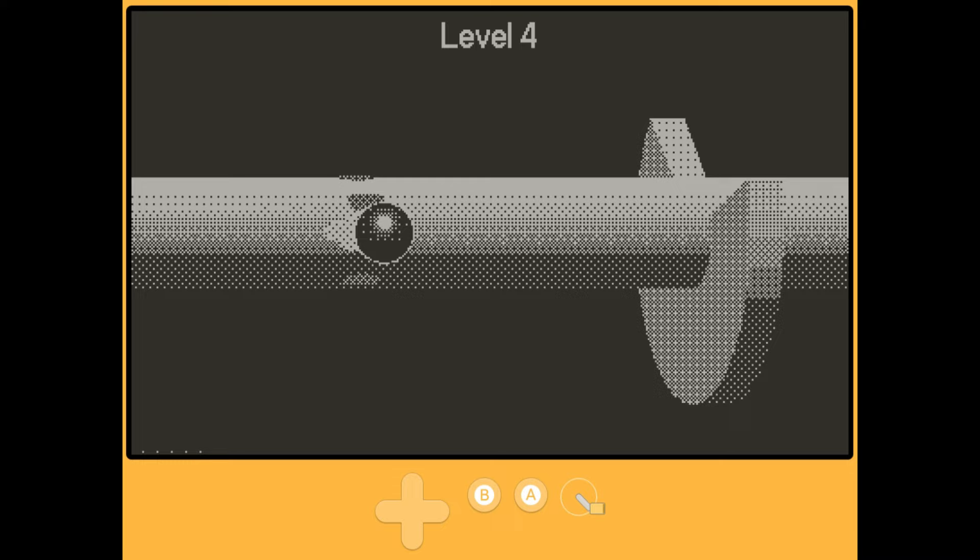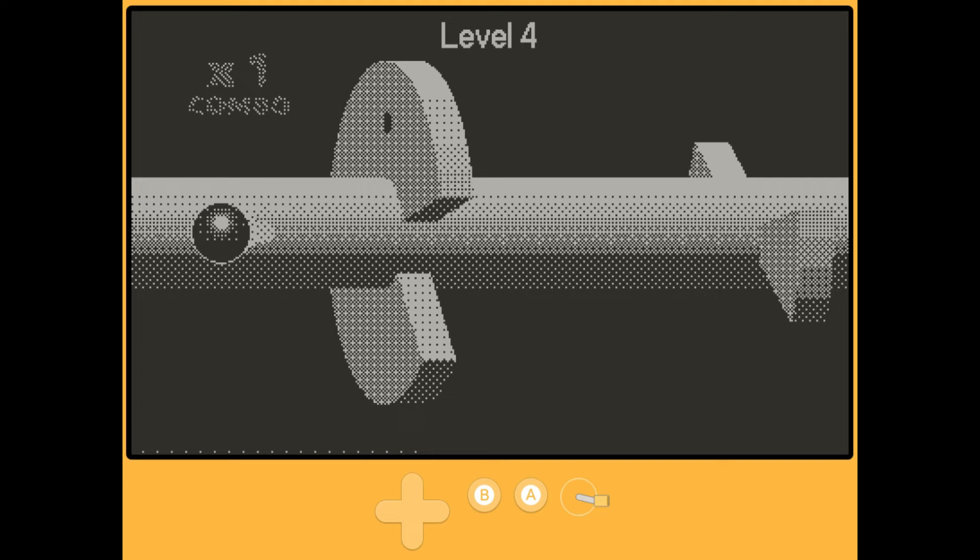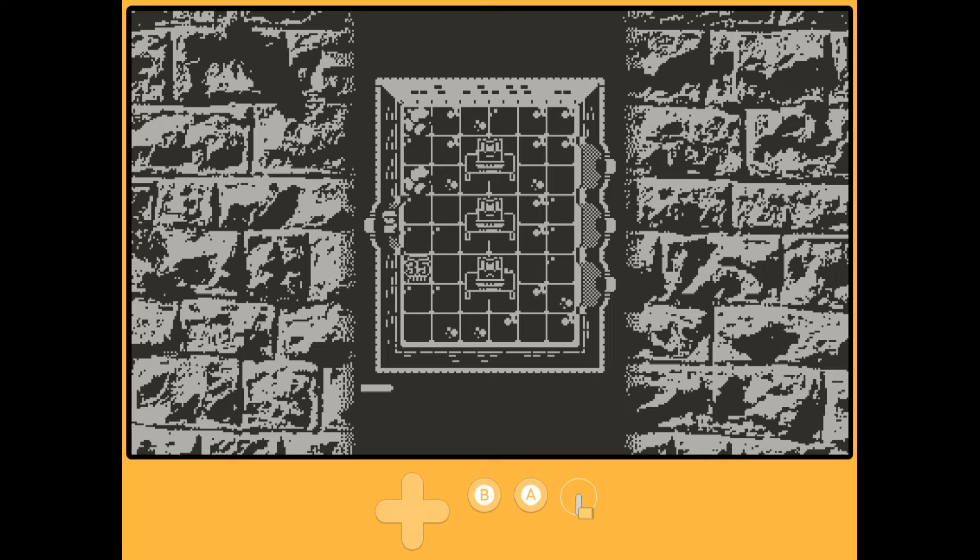It's also pretty barebones, as I couldn't even figure out how to reach the main menu. For better or worse, clicking on the game from the Playdate home menu will take you right into the latest level, with nothing in the way of options to start from the beginning or give levels another go. Crankshaft certainly isn't a bad time, but it feels like a concept whose execution could have spent a bit more time in the oven.